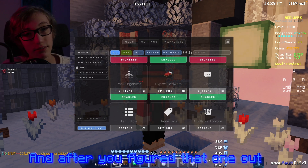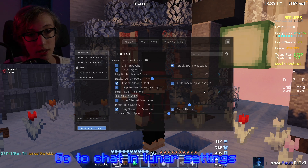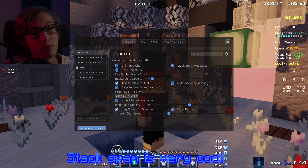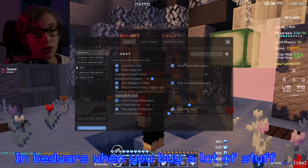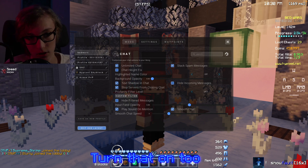Then after you figure that out, go to chat in Lunar Client settings. I have background opacity set to zero because again I like transparency. Also turn on stack spam mesh, which is actually really cool - like in bedwars when you buy a lot of wool it shows X2, X3, X4.